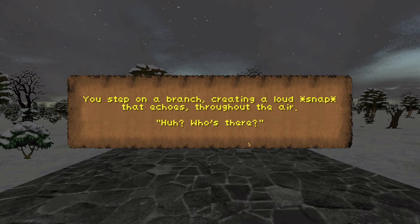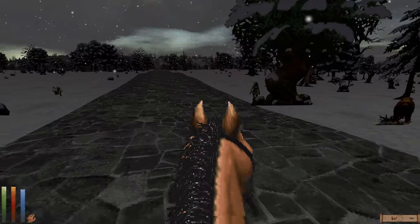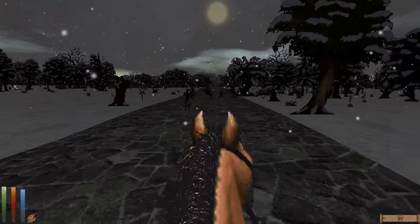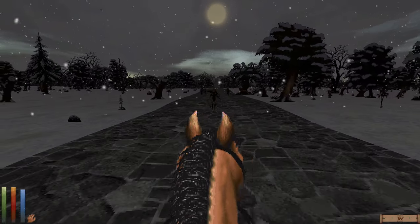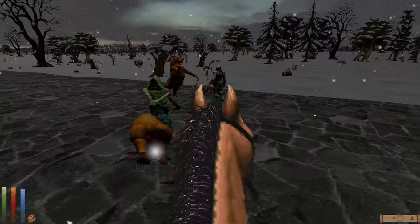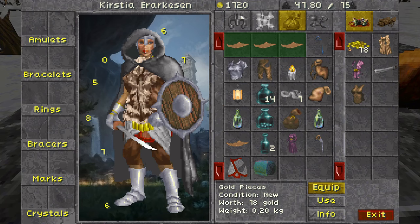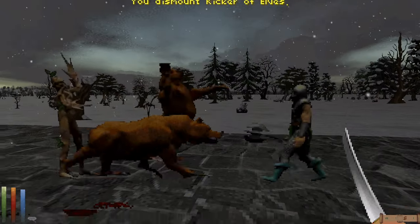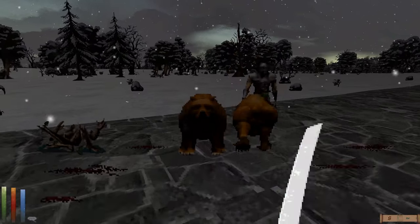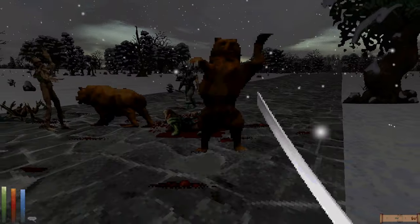I step on a branch creating a loud snap — some enemies pop out trying to prevent our travel. I did a little bit of tinkering with the Warm Ashes wilderness mod to reduce some of this wonkiness, but it's hard to say if what I did caused any change. We got 78 gold off a body. Let's see if we can help out the humanoid here, and if they're weak enough, finish them off.